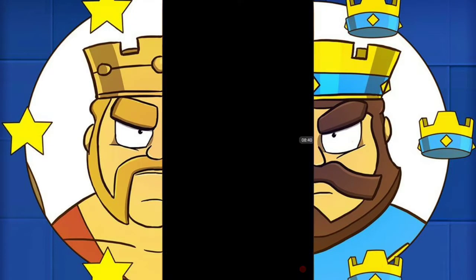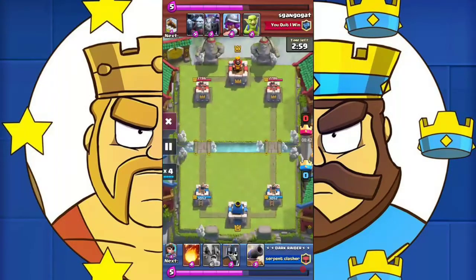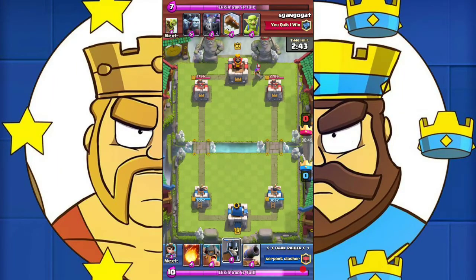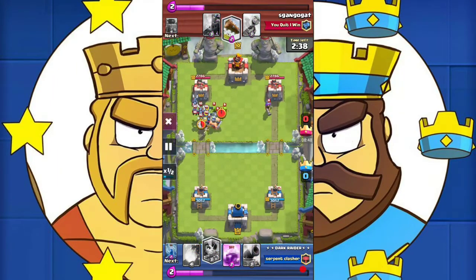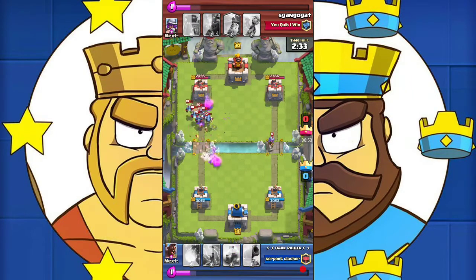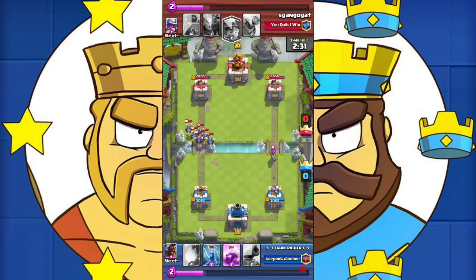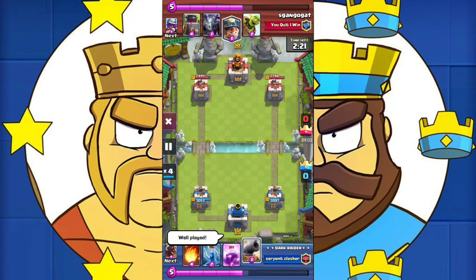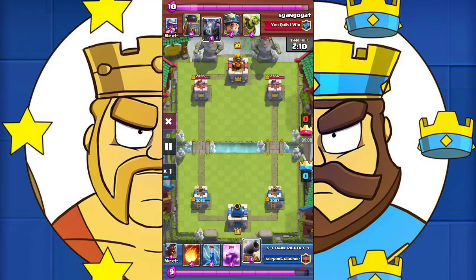Let's hop into the last battle for today. I drop the elite barbarians and the guards to surprise him but he counters them perfectly. Unfortunately I made a mistake by placing the princess on the bridge, and his musketeer got so much damage off on our right tower. He really played well and made a very positive elixir trade.